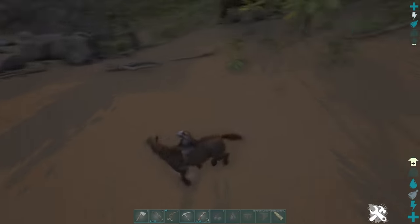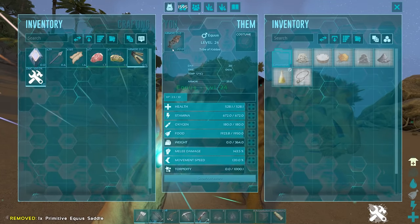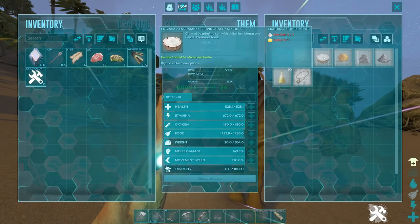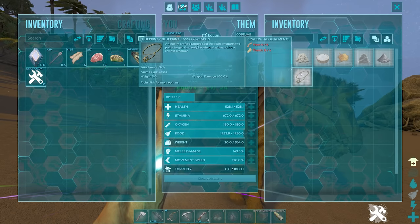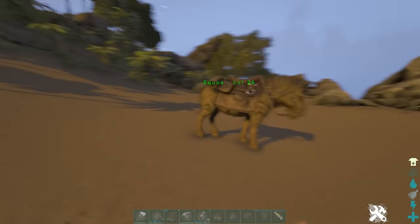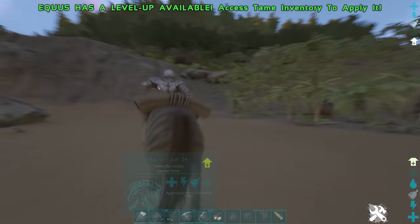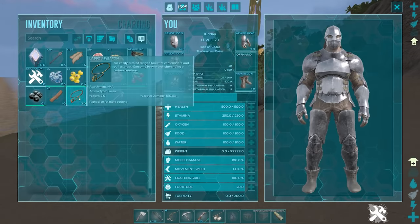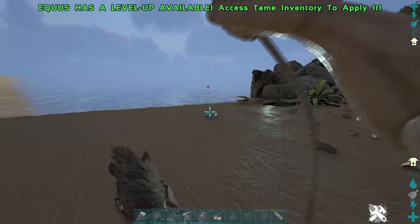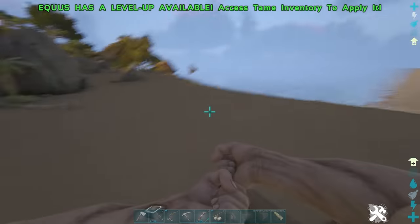Tip twenty-five: Equus are a very common first tame, especially on maps like Ragnarok with easy access to rock carrots. Everyone knows their kicks do a lot of torpor damage, but you can also equip them with a saddle — often overlooked since you don't need a saddle to ride them. When equipped with a saddle they act as a pestle and mortar. With just thatch and fiber you can also make a lasso for the Equus, which is extremely helpful for taming — if you've knocked something out in an awkward spot you can lasso it and drag it to a safer location.